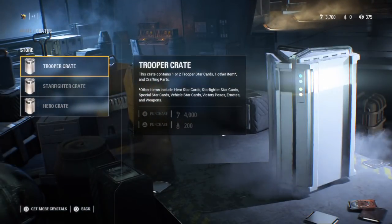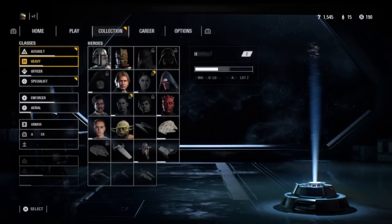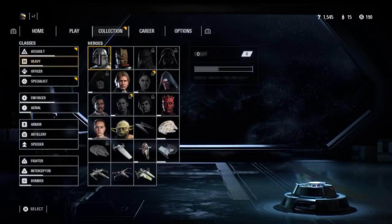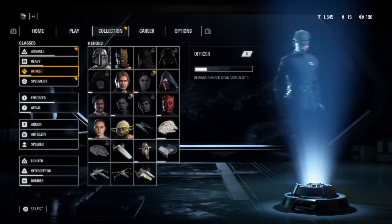If you go to the main menu and go up to the Collection tab, you will see columns of different classes as well as heroes and ships, which you can also unlock abilities for to make them better. So let's say you really like the Specialist class — you would go up to Specialist.